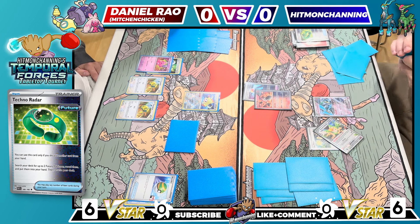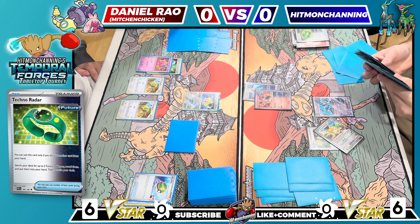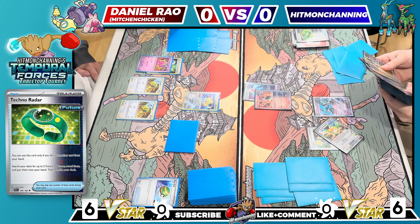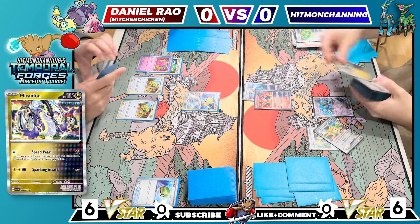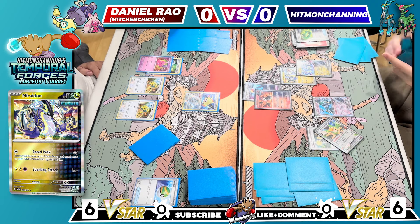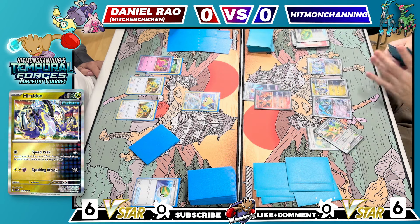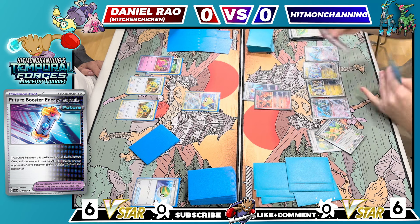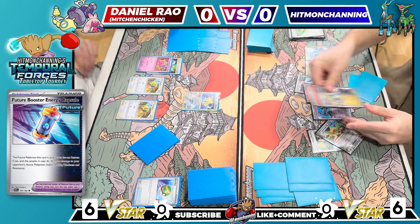This Radiant Jirachi's ability triggers even when it's already damaged — it just needs to be knocked out. I'm not a huge fan of knocking that out because then he can get Rare Candy and whatever he wants. But I do think I gotta get going here. I'll likely grab a baby Miraiadon and a big Miraiadon as well to do as much damage as possible. I'll put down big Miraiadon twice and throw an Iron Crown. That gets me to 40, 60, 80 damage. I'll put a Future Booster, attach a Fire Energy to this Miraiadon, retreat my Iron Moth, and go for the Speed Peek for the knockout — searching my deck for two basic energies.